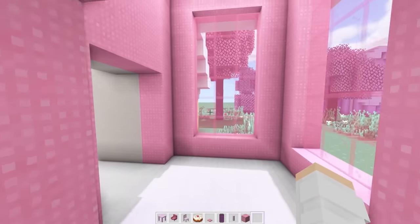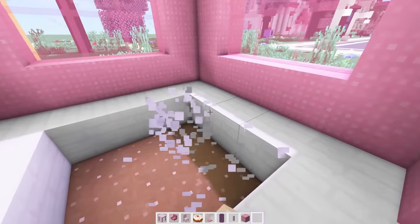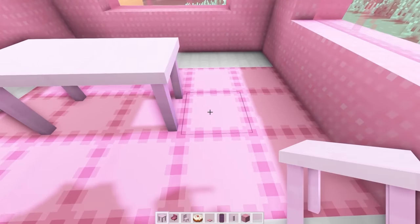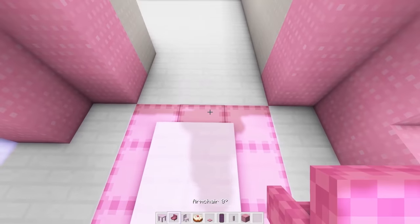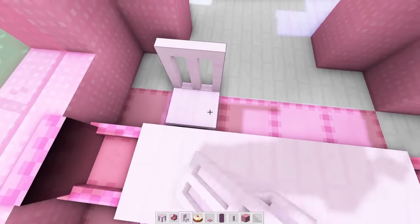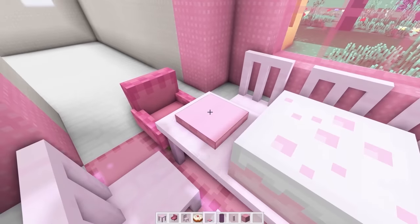Across from the bathroom, the pink room is going to be the dining room. For the dining room, I want to break up the floor a little bit so we can put a pink carpet under our table. We could put the table like this. Then on each end, we could have a fancy armchair. On either side, we can have some regular pink chairs. And then on the table, we could have a cake and some plates.